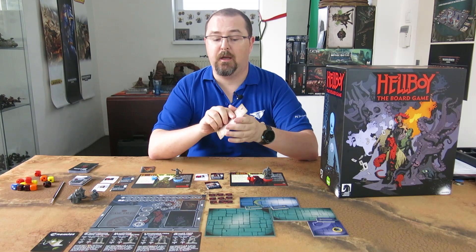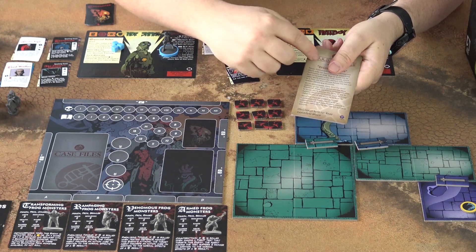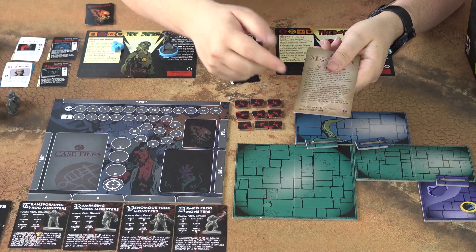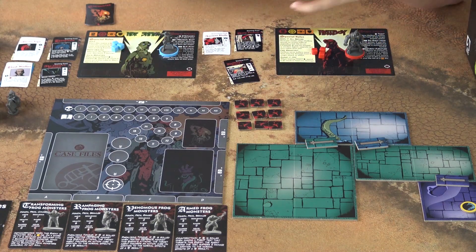Since we have chosen the case file — this one is called Eviction Notice — the card will also tell you what you can expect. There is a little bit of story on the front, and then you have a challenge rating. This one is easy and duration is short. So this is the introductory game setup.